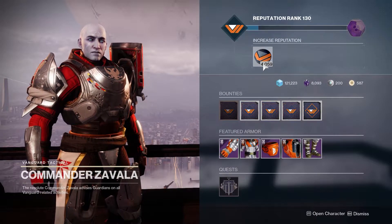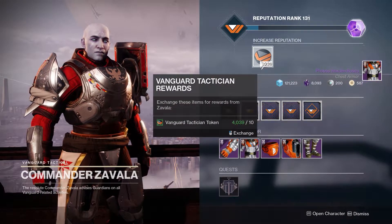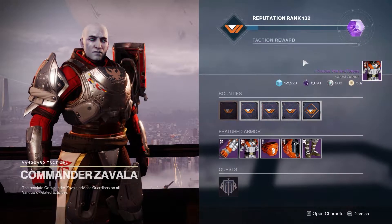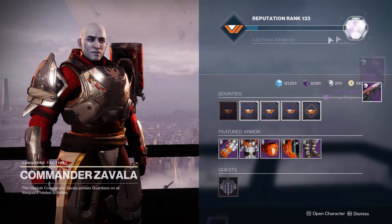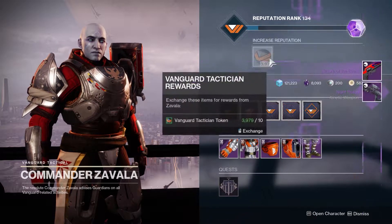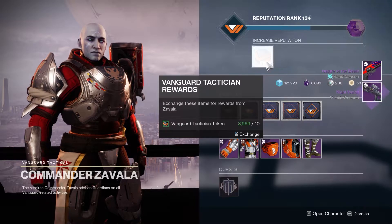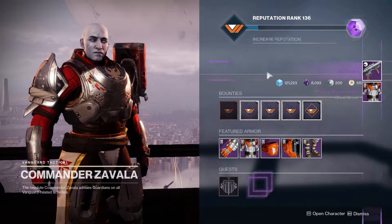Turn in all of your Vanguard tokens — every single one. Next season, they are replacing the Vanguard reputation system to be more akin to the Gambit and Crucible one. So make sure to turn in all of your Vanguard tokens. It's gonna be quite a feat, because a lot of us have way more tokens than we have any business holding. Like me, I have probably 10,000. Yeah, have fun with that.